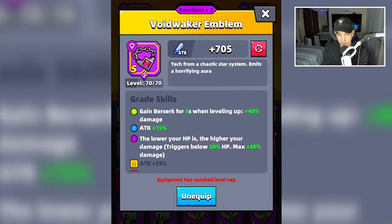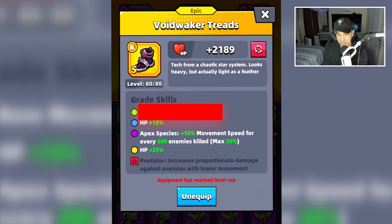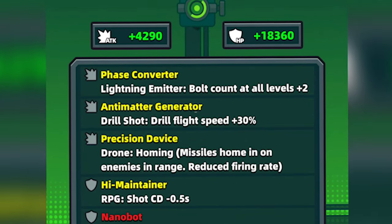We have the Void Waker Emblem, Void Waker Hand Guards, Void Waker Wind Breaker, Void Waker Sash, and Void Waker Treads. We're also going to use the Red Nanobot Tech Part, as well as these tech parts right here.